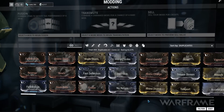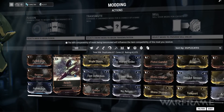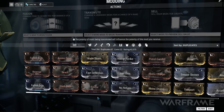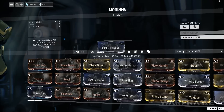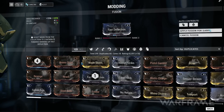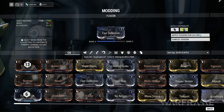This is your mod collection, giving access to every mod and Fusion Core you've obtained. Selecting a module will provide more information about it and enable the ability to perform a fusion with other mods and cores. When Fusion is enabled, you can use duplicate or unwanted mods from your collection to help level up your selected mod. You can also choose to auto-contribute duplicate mods or Fusion Cores, which will attempt to rank up your chosen mod to its maximum automatically.